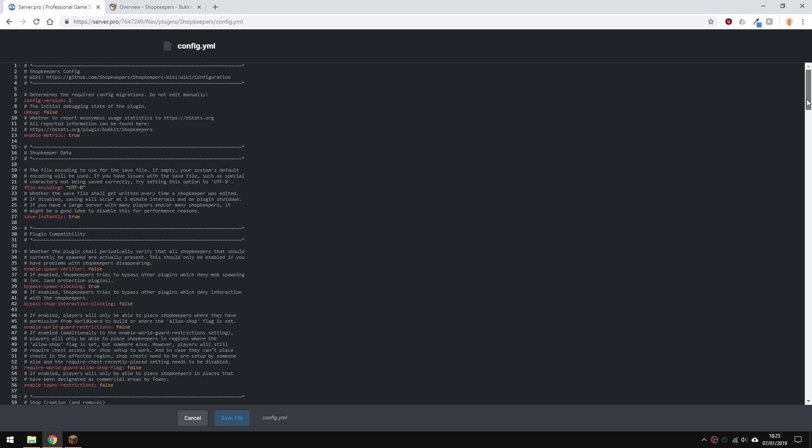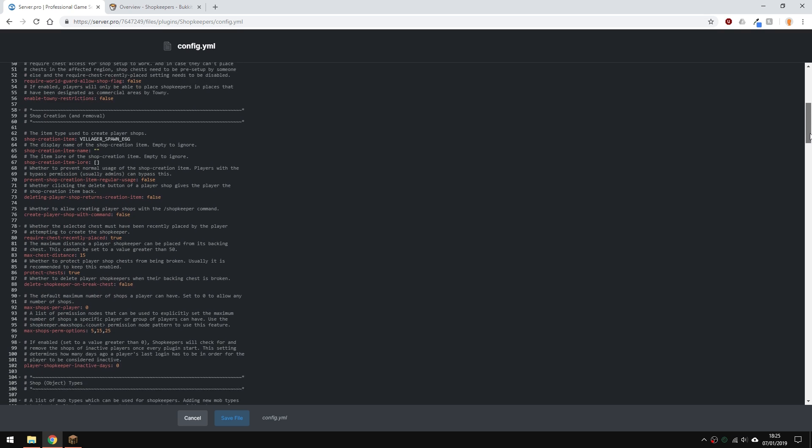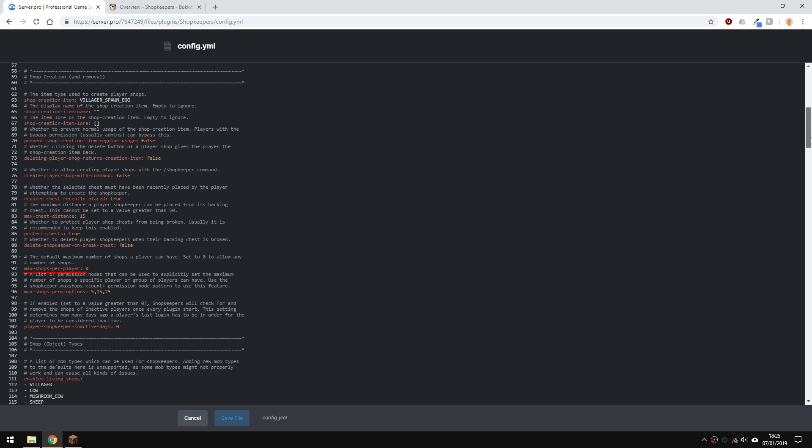If you scroll down here to the shop creation section, you can enable and disable the creation of player shops by changing the option here. You can limit the amount of shops players create if you have the permissions enabled. We're going to leave this as is.